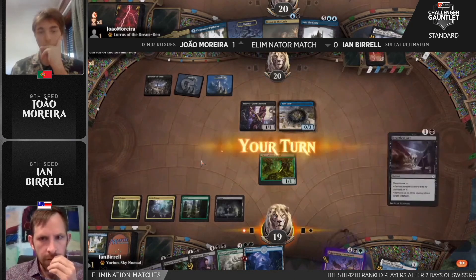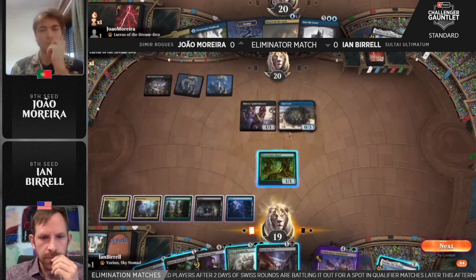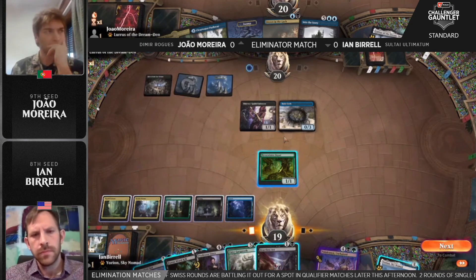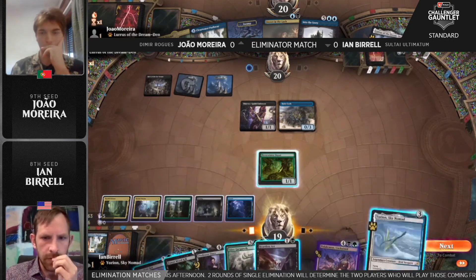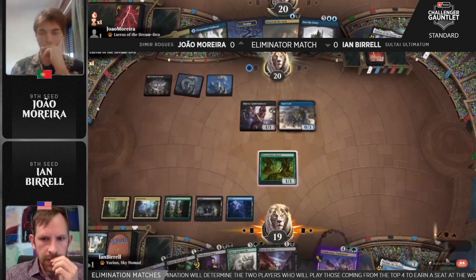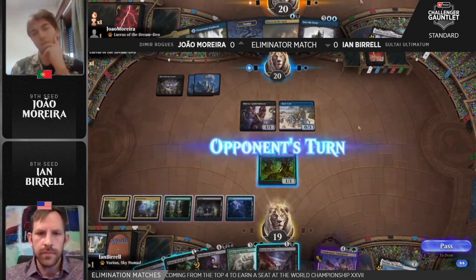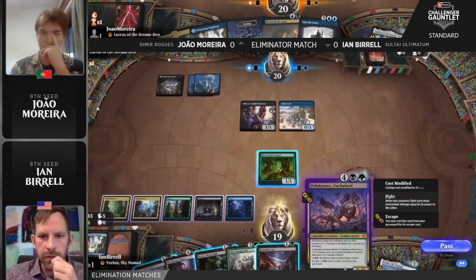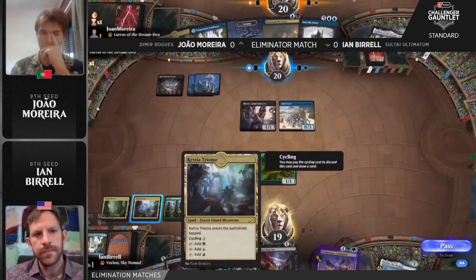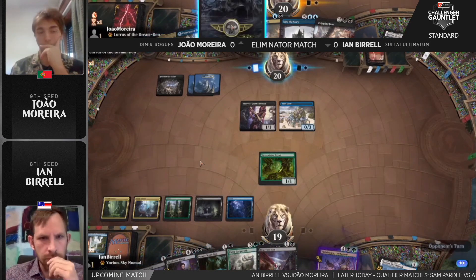Runecrab now joins in with the Thieves Guild Enforcer, and a really nice draw here — Heartless Act for Ian. It's getting close to being able to escape Polukranos. Joao set this up quite well, getting Runecrab into play last turn. With the Thieves Guild Enforcer, we should have that magical eight cards in the graveyard to cast Into the Story, even before Polukranos is able to escape. Upkeep stop here — deciding which creature to deal with.